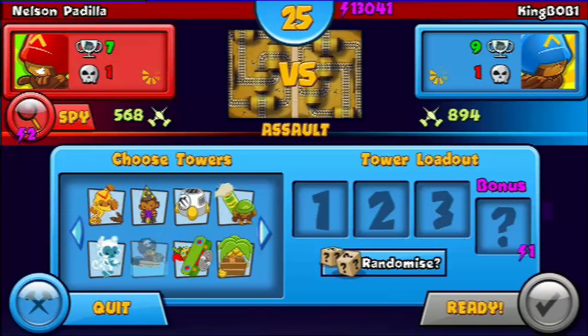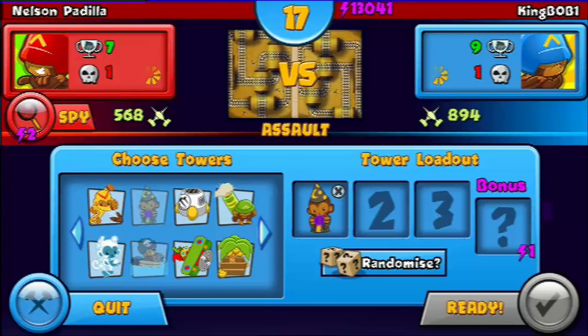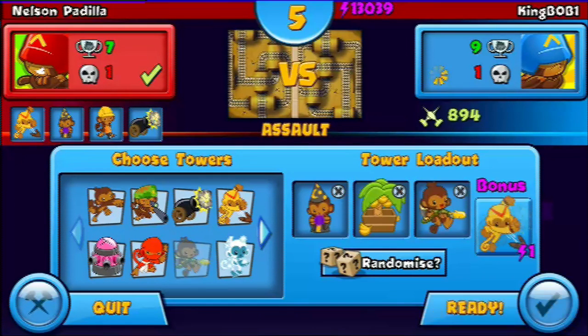The towers you want to choose — there are two towers that you need: either the wizard or the purple tack circle. I personally go with the wizard. You also need the banana towers, and I go for the glue gunner.